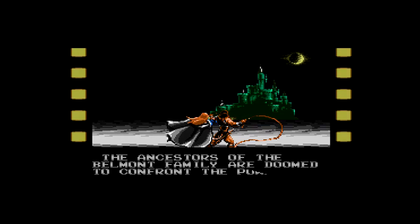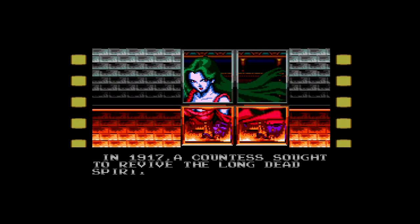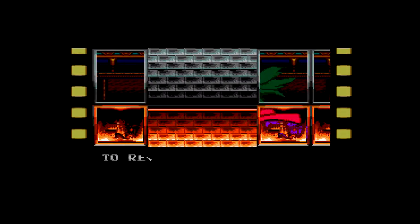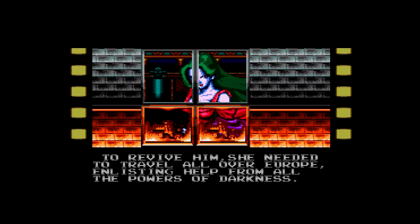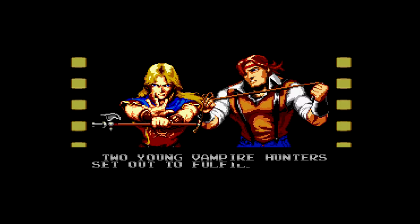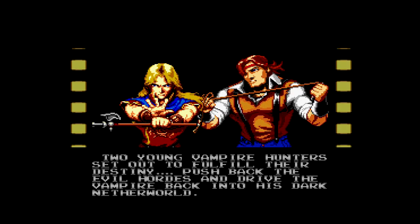The ancestors of the Belmont family are doomed to confront the power of evil incarnate, Dracula. I'll let this little intro play. In 1917, a countess sought to revive the long-dead spirit of the vampire. Her name was Elizabeth Bartley. To revive him, she needed to travel all over Europe, enlisting help from all the powers of darkness. Two young vampire hunters set out to fulfill their destiny, push back the evil hordes, and drive the vampire back into his dark netherworld.